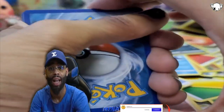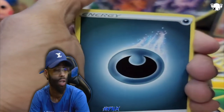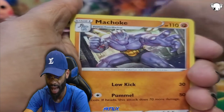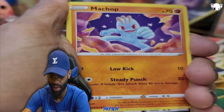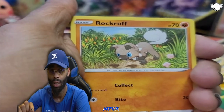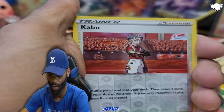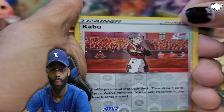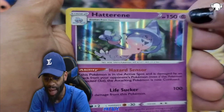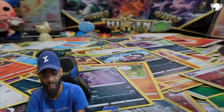Let's get some luck in the chat guys - last pack magic. Dark energy has always given us something good in these 30 packs. What are we gonna get? A Machoke, Pierce, Machop, Zigzagoon, Vulpix - it's building. Purloin. Copperajah reverse holo - moment of truth. And we got the Hatterene holo rare! Let's go!